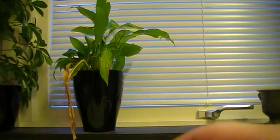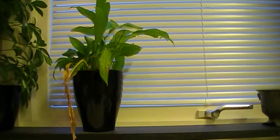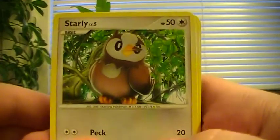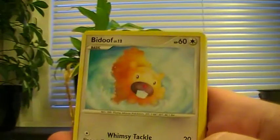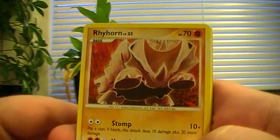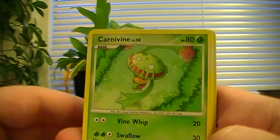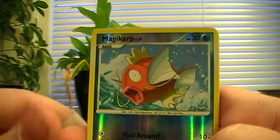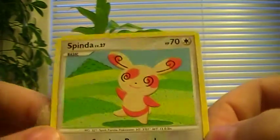I hope for a Level X; that's pretty much the only thing I hope for in this set. Let's see. We got: Starling, Starly, Sandshrew, Bidoof, Rhyhorn, Rhyhorn again, Pinsir, Rhydon, Carnivine, Magikarp reverse, and a Spinda. Really cute actually, I really like it.